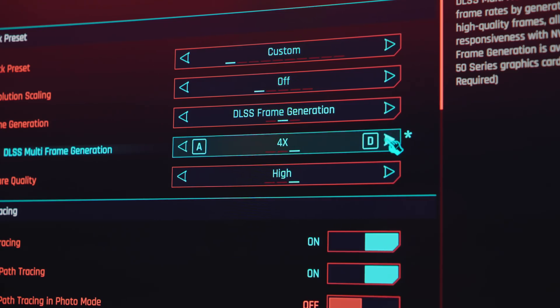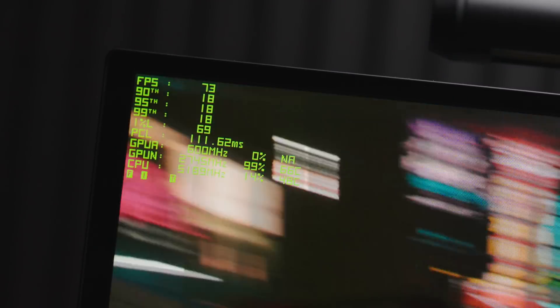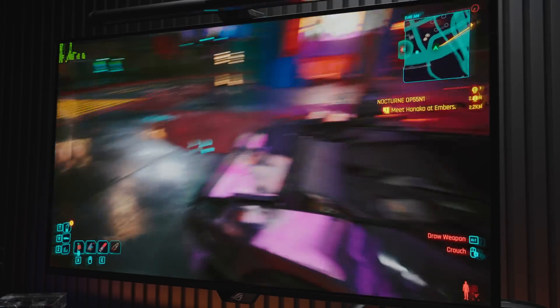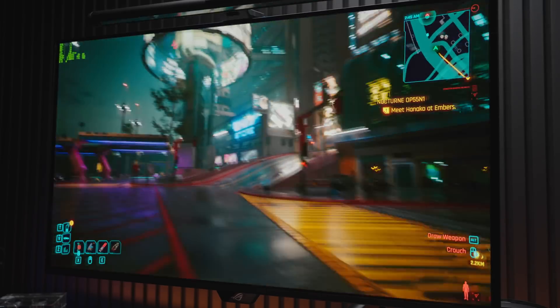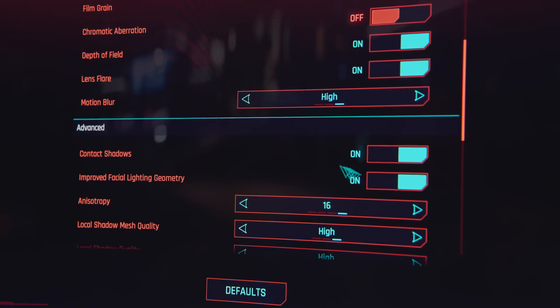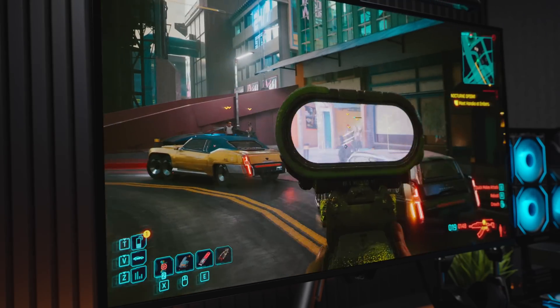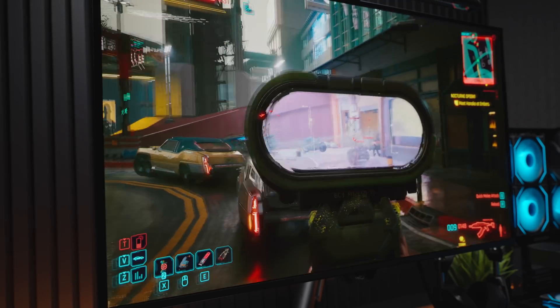So logic would say, let's throw on 4X frame gen — that should take our 20 to 23 FPS to more like 80 to 90 FPS and things should feel smooth again, right? We're actually getting around 70 to 75 FPS and it's just a more fluid version of the same poor presentation we had at 20 FPS. Still completely unusable, and it's actually multiplying the high motion blur in the graphics settings too, so let's turn that off. Now it's more clear, more smooth — still not what I would consider playable. Aiming feels crazy, the whole thing is nauseating on this 32-inch monitor.